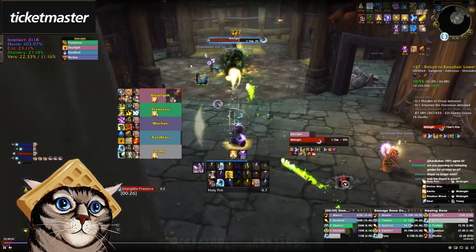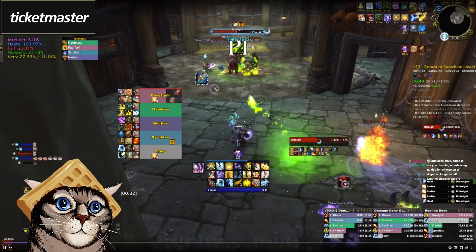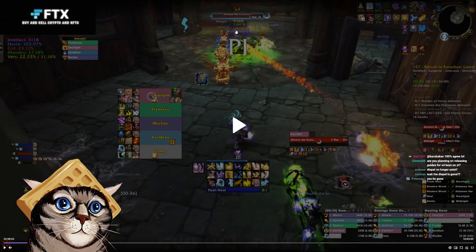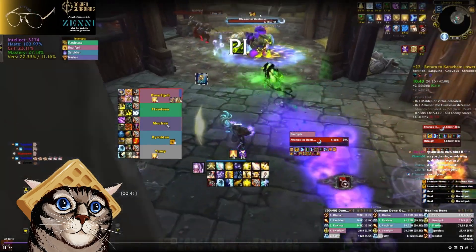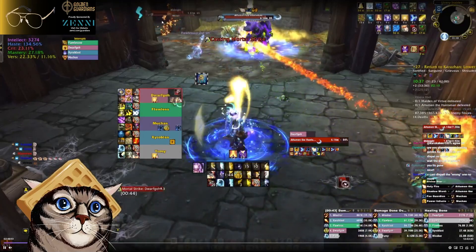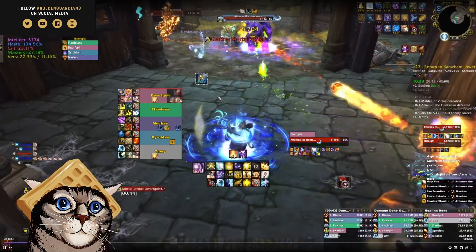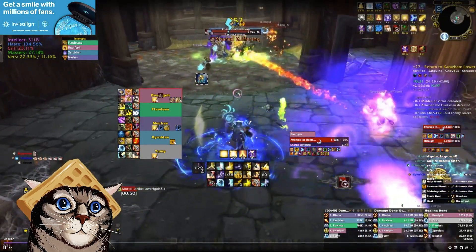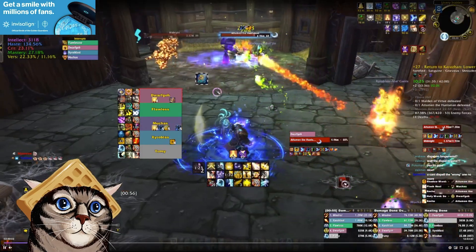The boss has two phases. When he's on the horse, he doesn't do much — just some stuff to dodge. Once you get the horse to half health, the Huntsman jumps off. This is when you use your DPS cooldowns: our warlock drops Infernal, we pop Bloodlust and Mage combust. There's a burn phase, then the Huntsman goes back on the horse and the horse full heals. The horse jumps around doing cones — be near the horse or very far away. Range players should get far, melee stand close.